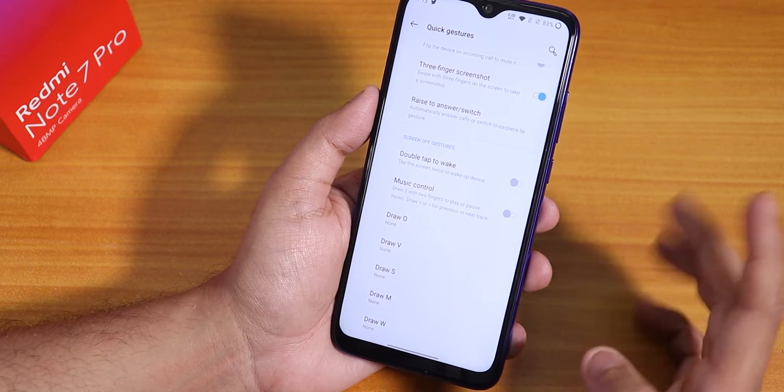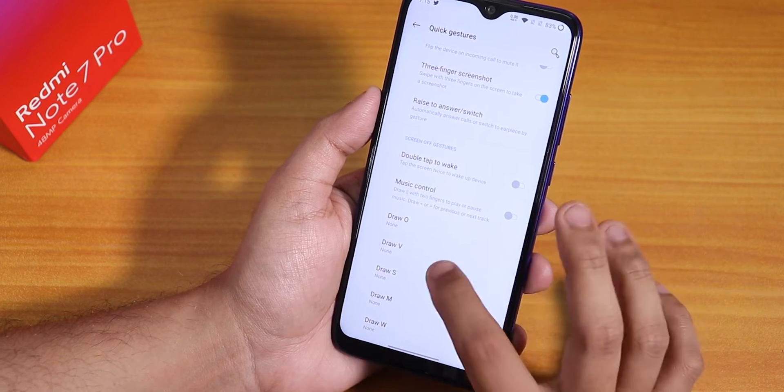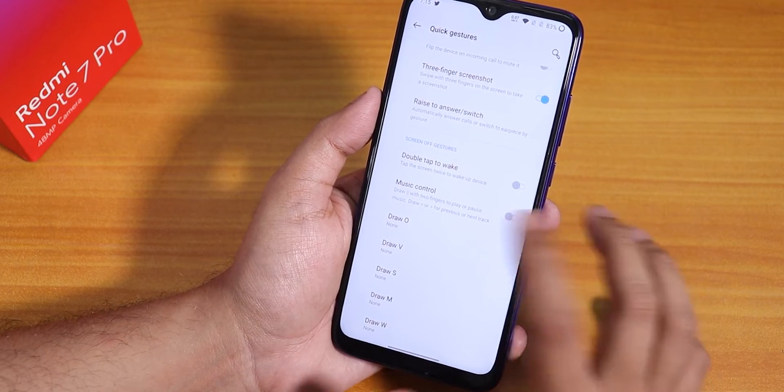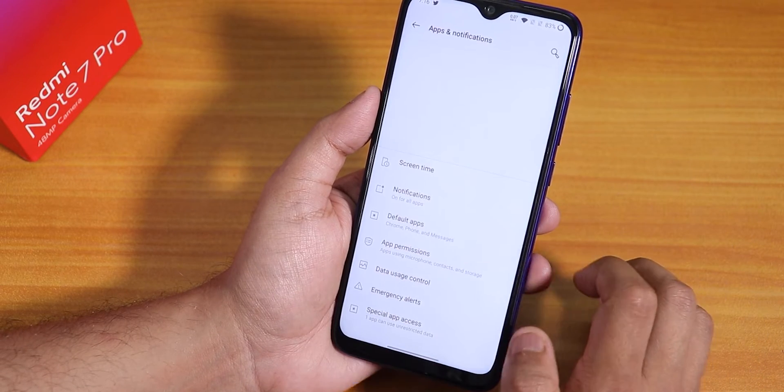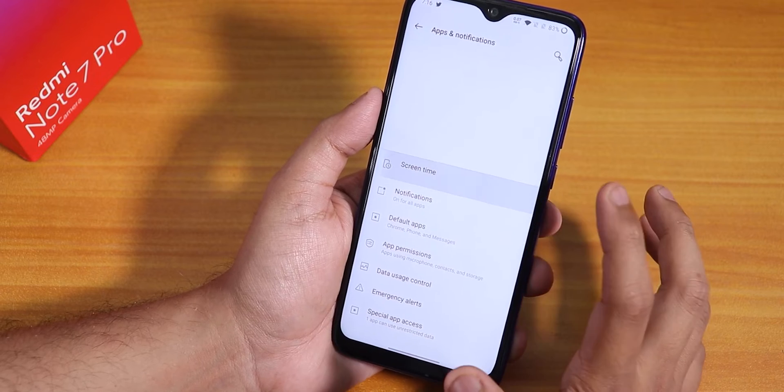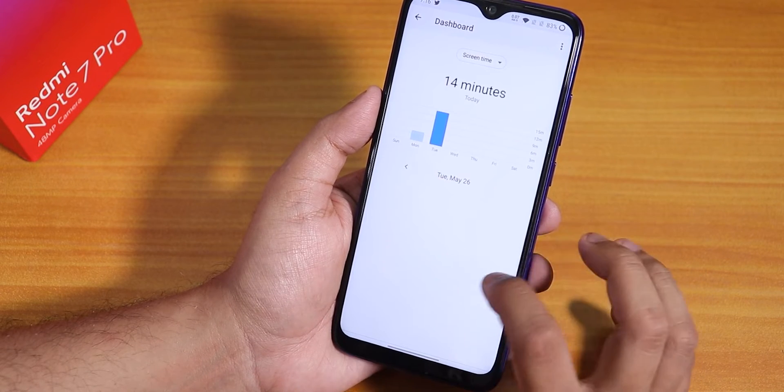The long screenshot feature works super fine — as you can see it is expanding the screenshot. However, double tap to wake is listed but does not work on this ROM. In Apps and Notifications you can see screen time and digital well-being.